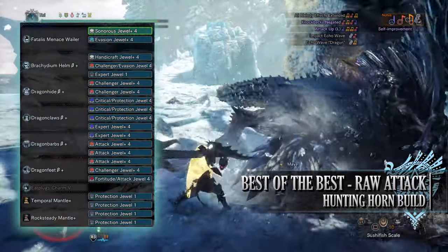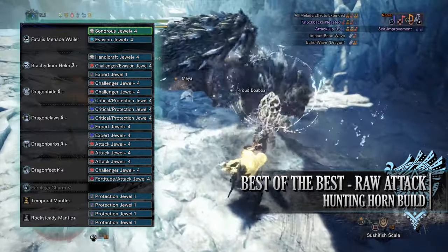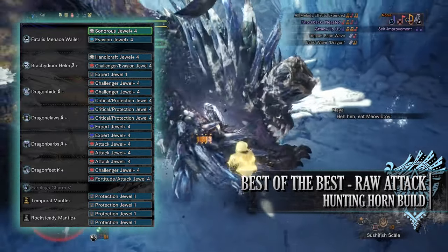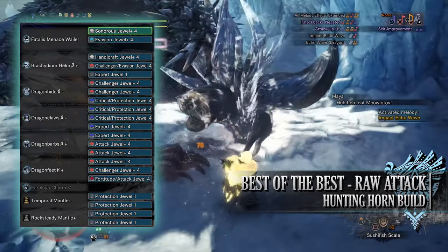When it comes to the jewels you've got a lot to play around with. First of all I've gone for a Sonorous Jewel to max out the Horn Maestro skill, I've then gone for Evasion Jewels for Evade Window, Handicraft Jewels for some sharpness, Challenger Jewels for the Agitator skill, Expert Jewels for Critical Eye, and Critical Jewels for Crit Boost.